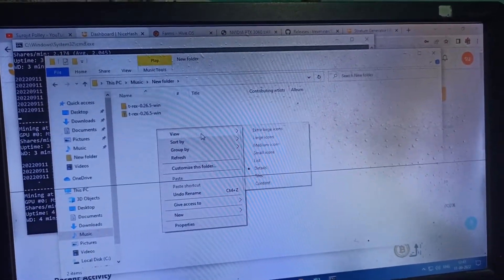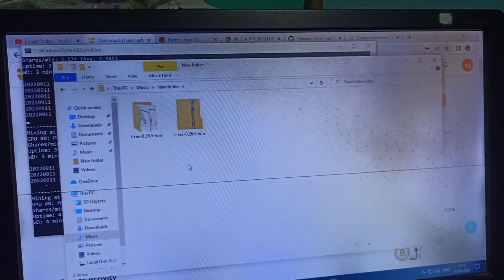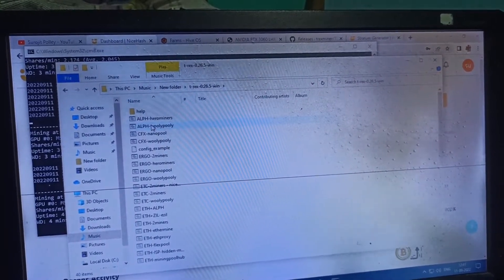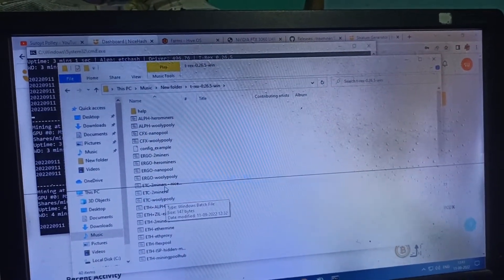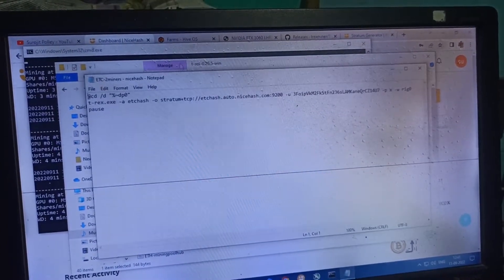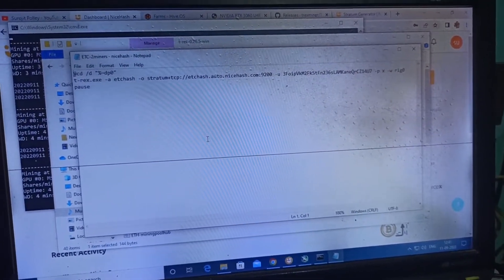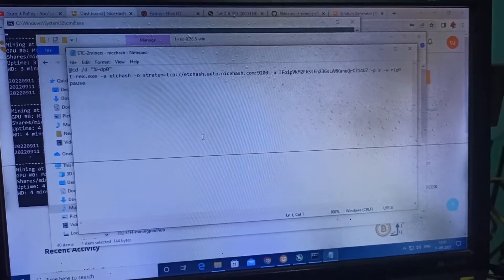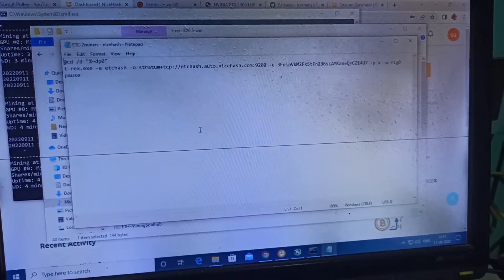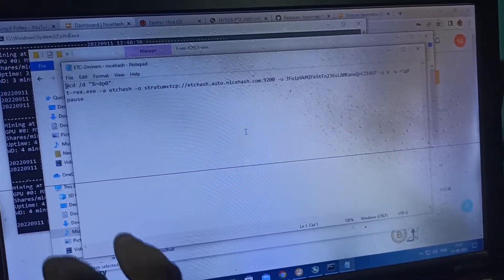Here you can see I'm using T-Rex Miner version 0.26.5. This is the extracted file. I already edited it here because if I make the full video process it's going to be very long, so I created a shortcut for you.